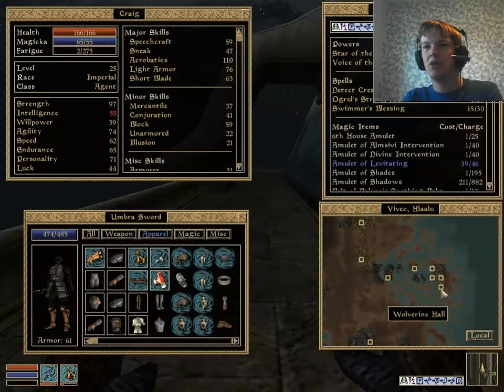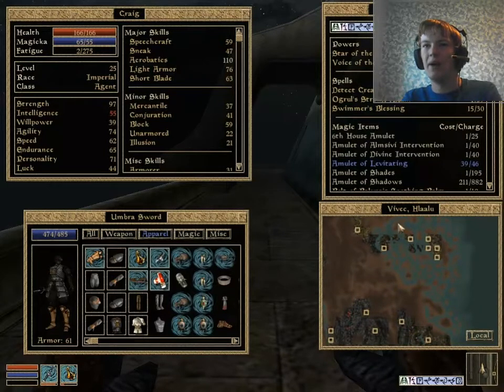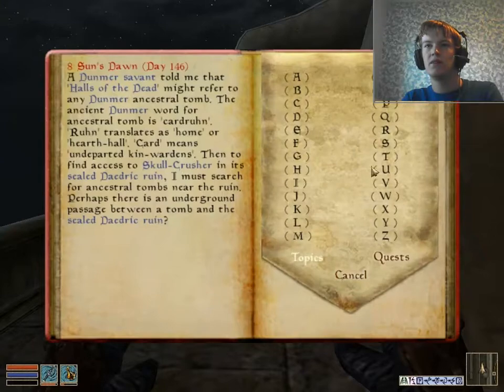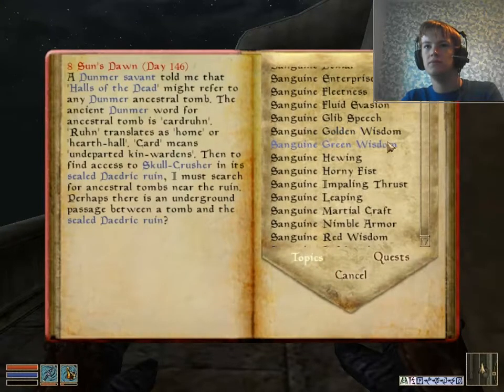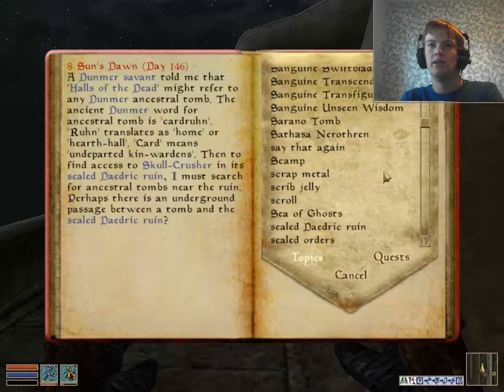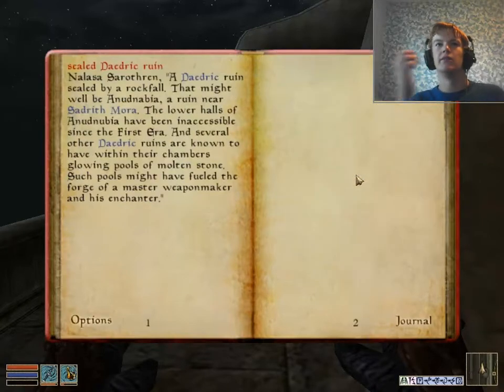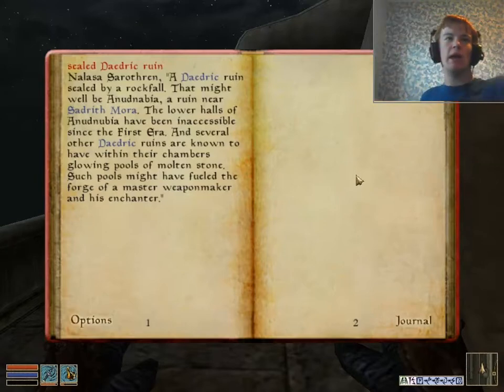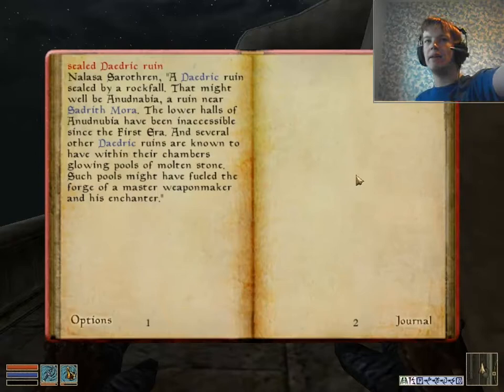It says near Sadrith Mora, but where? Let me just check sealed Daedric Ruin. I just noticed something — it says 'that might well be Anudnabia' and then 'the lower halls of Anudnabia.' The name seems inconsistent between two spellings.